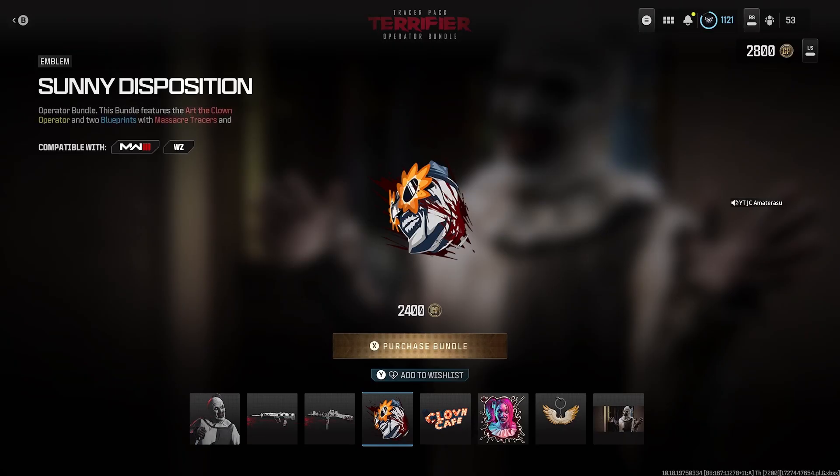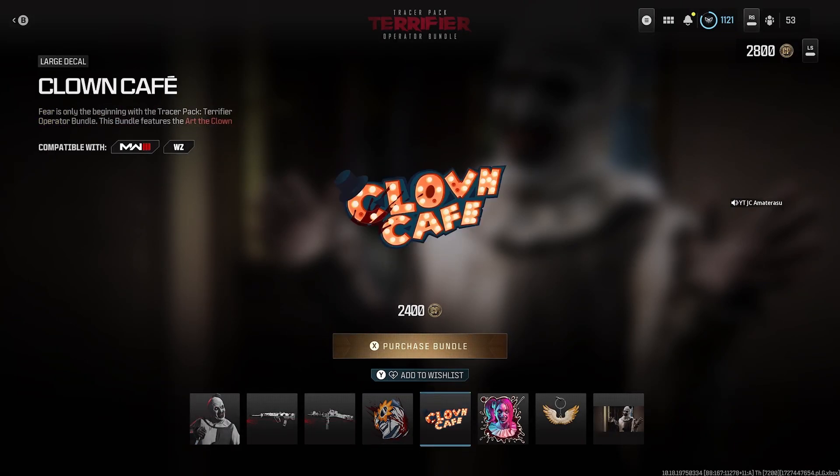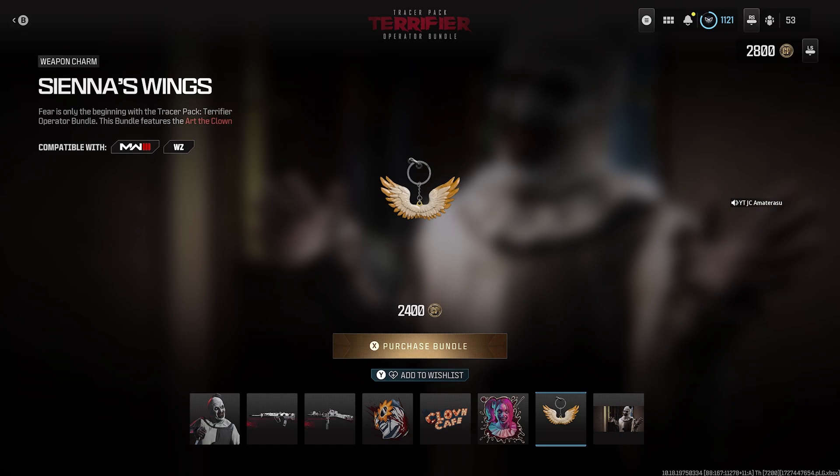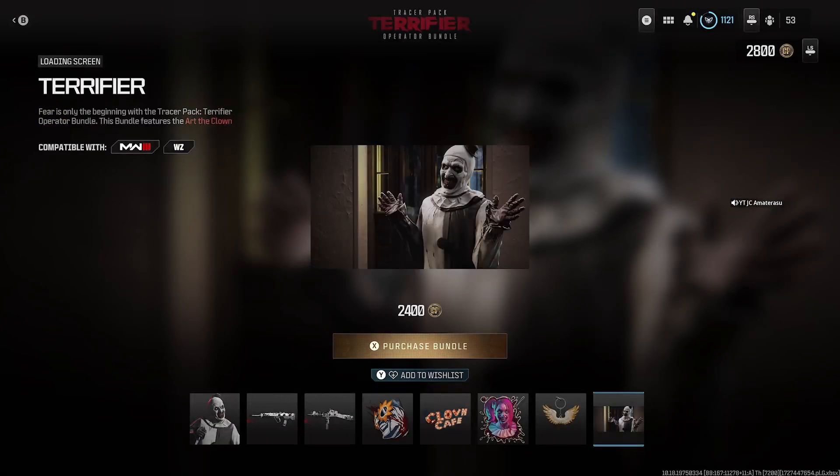We get the Sunny Disposition emblem — a creepy clown just chilling with sunny glasses. Then we get the Clown Calf Large Decal, kind of jokes too. Then we get the Little Pale Girl weapon sticker. Then we get the Sienna's Wings weapon charm — mini wings right there. Last, guys, we get the Terrifier loading screen.